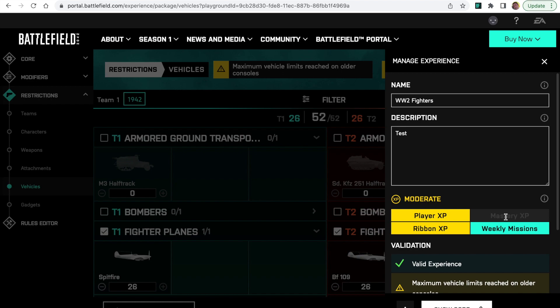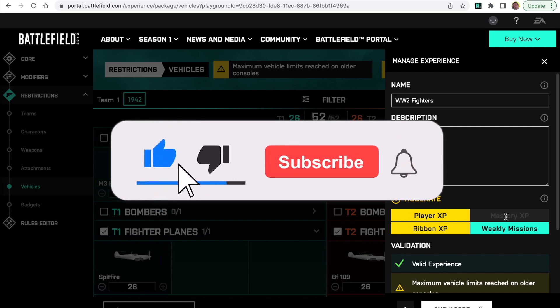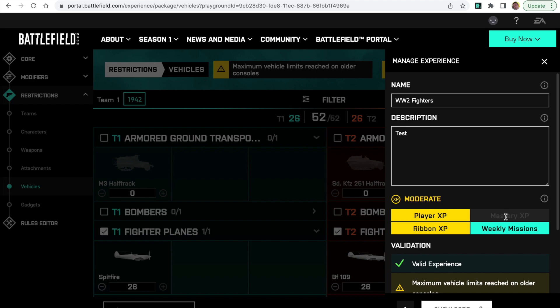That's it for this video. I hope that was useful for newcomers to Portal — giving you a little guide on how to get your own Earth Superiority or Ground Superiority mode up and running, with some ideas for customization. Have a go and play around with it. If you've never set up a Portal mode before, here's your chance. No rules editor needed, no custom logic — just a great, straightforward game mode. Thanks very much for watching. If you got anything out of it, please consider clicking subscribe and the like button, and click follow for all my upcoming guides and tutorials.